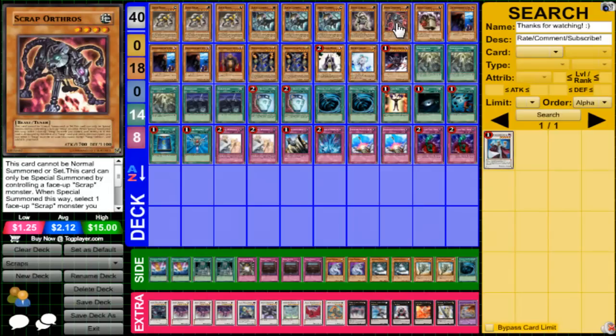One Orthros — let's say you have Scrap Dragon on field, special summon it, his effect destroys itself, add Chimera to hand. And then he can start getting special summoned whenever he wants from hand. I do like playing Scrap Orthros because you can use Chimera to special summon the Orthros, attack — it's 3,400. And then you can Synchro into something.